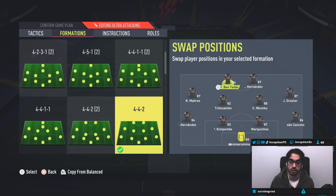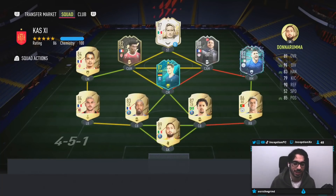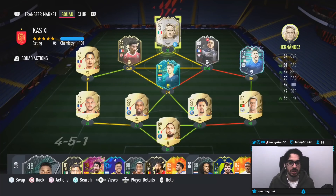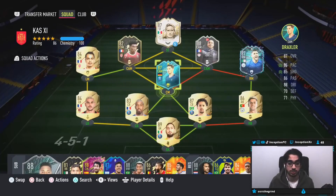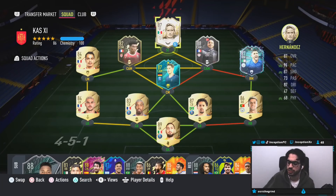Ben Yedder — let's put Draxler there instead. Draxler is like a cool card, man. I enjoy using him for what it is. Not bad with a shadow in the center mid area. We'll try him out and see if this card's any good.